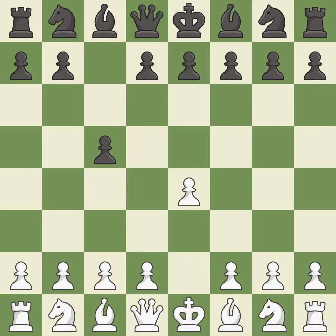The c-pawn in the Sicilian defense controls the d4 square. Nf3 moves the knight toward the center in anticipation of a pawn push on d4, where it will be ready to retake the piece if black captures on d4.